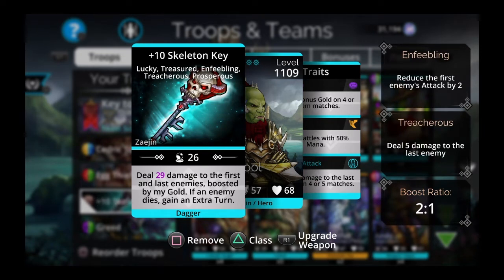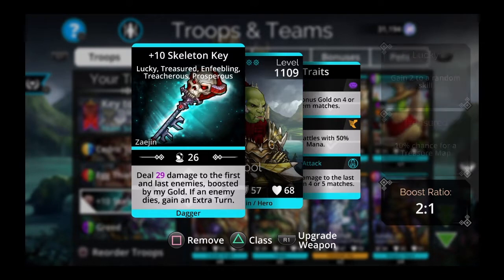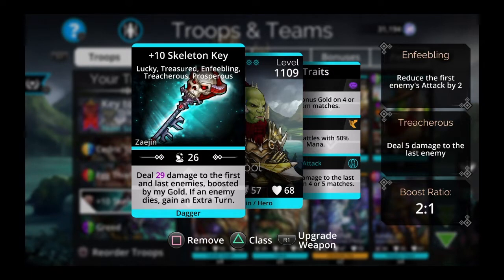The Skeleton Key deals 29 damage to the first and last enemies, boosted by your gold. If an enemy dies, you gain an extra turn. You're going to have a lot of gold in these battles, so it's going to do a ton of damage to two enemies at once. They're going to be dying, you're going to be getting extra turns — it's an awesome weapon.